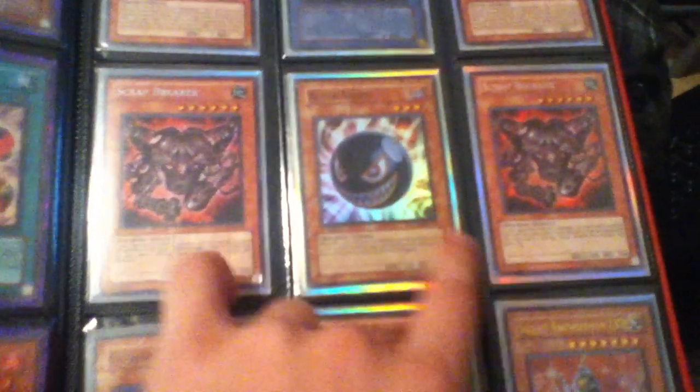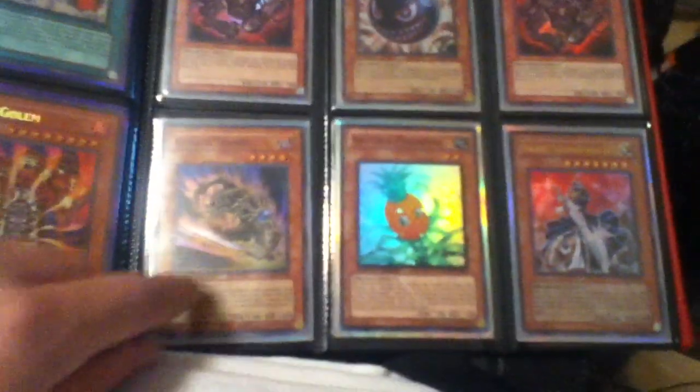Secret Lord of D, Ultra Raviel, and Secret Pharaoh's Guardian, Law of the Golem. Two Super Wicked Avatars, Ultra Relinquished, two Secret Scrapbreakers, Super Black Salvo, Super Goblin Zombie, Neuteri Pineapple, and Ultra Silent Swordsman Level 7.